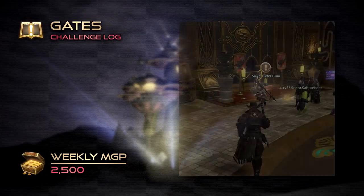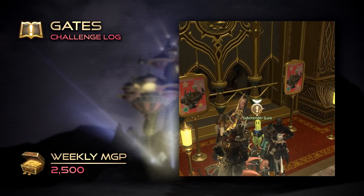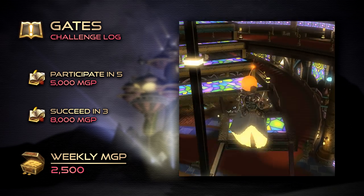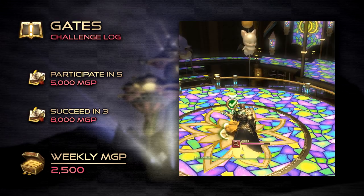With our modest new fortune, we can now sign up for Gates — simple fate-like events that occur every 20 minutes, starting on the hour. Simply participating and successfully completing a handful of them will earn us 13,000 MGP, in addition to any amount earned from the Gates themselves.